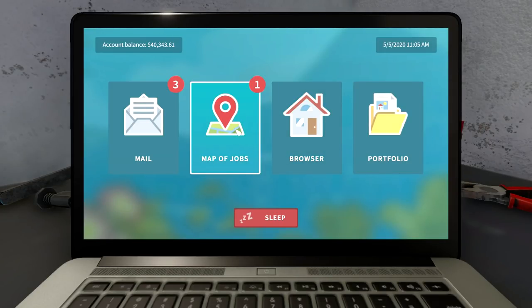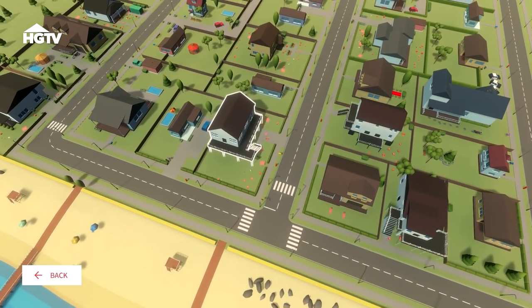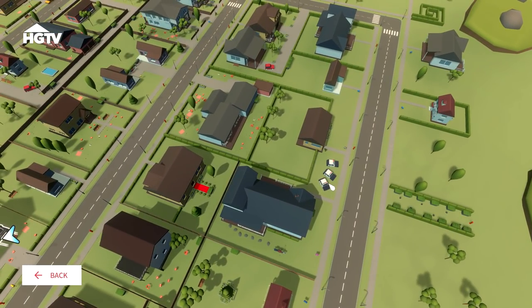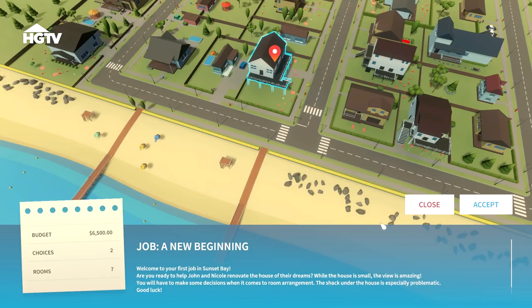Let's open this up and try out the HGTV update. This is where the HGTV map is — I can right-click and move around. There's one building highlighted here, and some police presence on another one — I hope that's a police station and not just tanking the property values. Let's open this job up: six thousand five hundred dollar budget. We'll accept it. 'A New Beginning' — welcome to your first job in Sunset Bay. We're ready to help John and Nicole renovate their dream house.